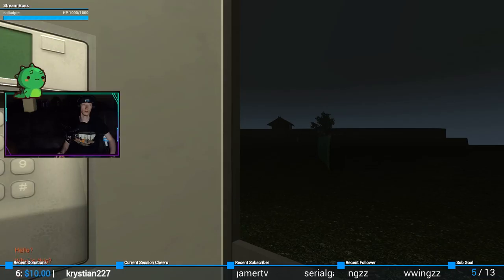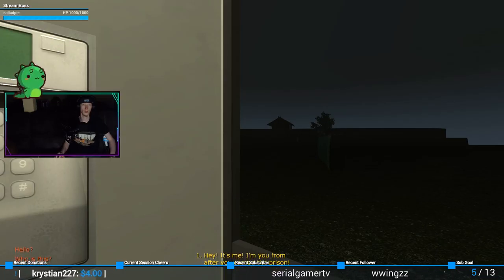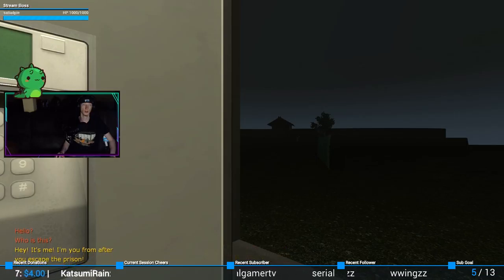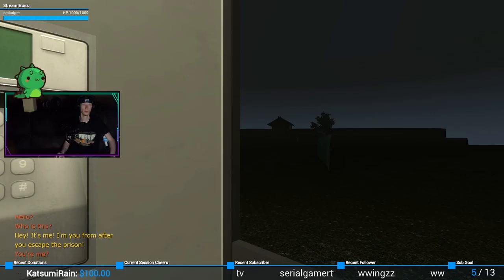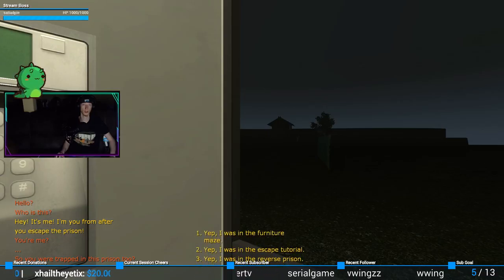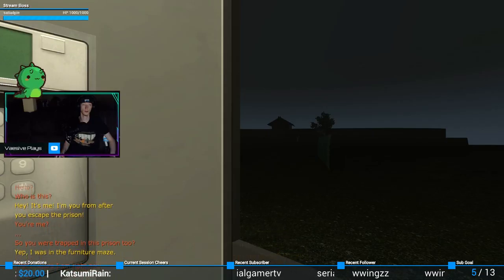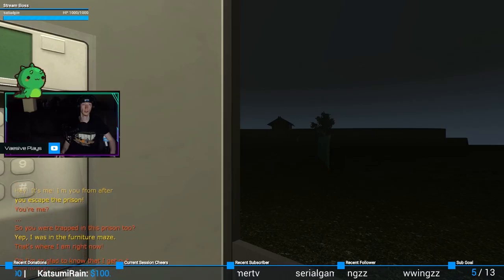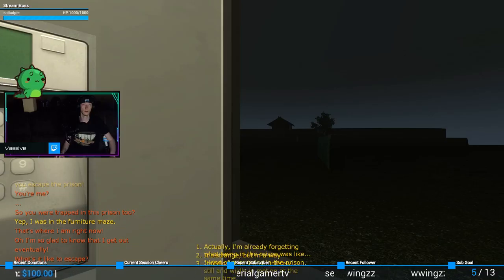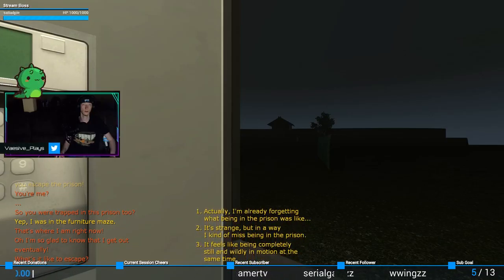"Hello. Who is this?" "Hey, it's me — I'm you from after you escaped the prison." "You are me? So we're trapped in this prison too?" "Yep, that was in the furniture. That's where I am right now — get some good advice from someone who knows." But the irony is that even in this scenario you're still talking to yourself. All of these games so far are Coda talking to himself.